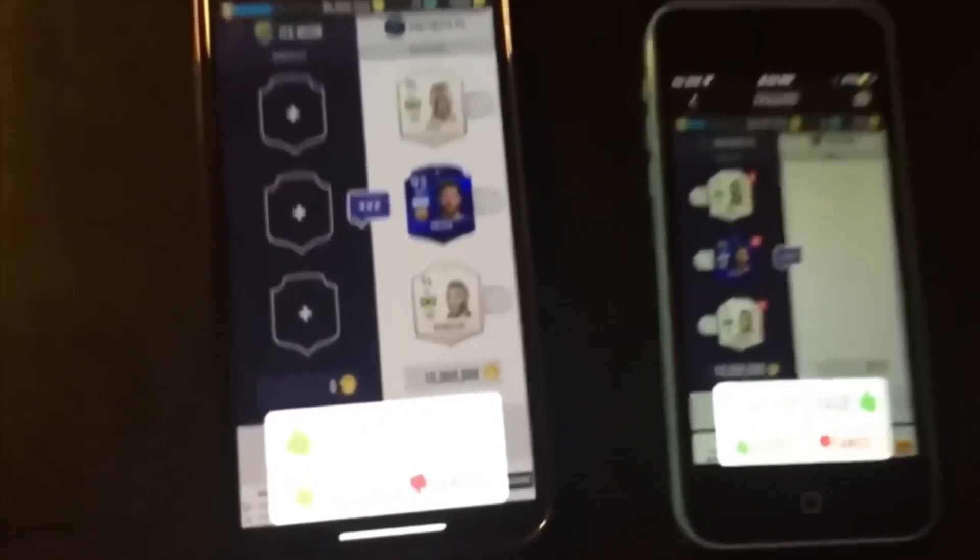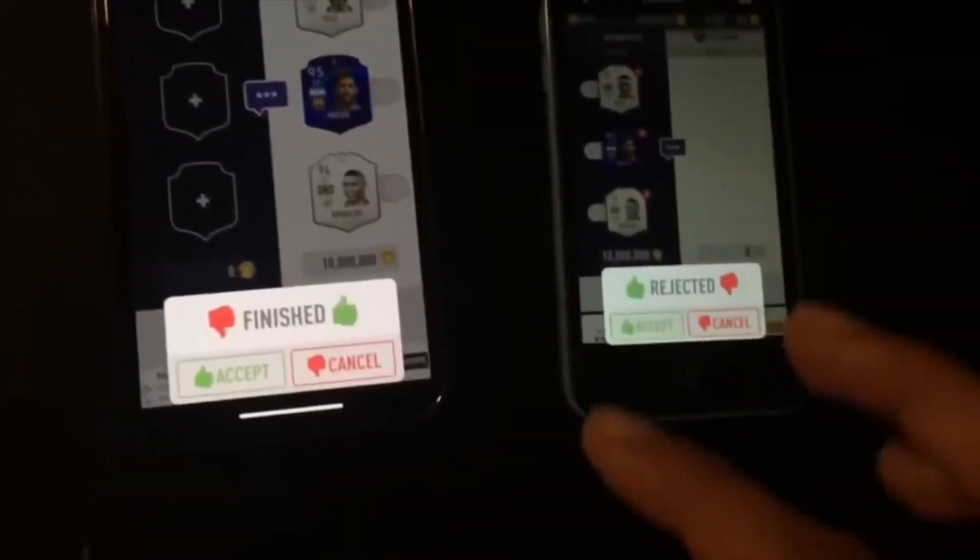I'm going to swipe on both. So you can see this is the receiving one, this is the giving one. What you're going to do is accept on the receiving one, and then at the same time, accept and reject. So you're going to have to accept on here and reject on the other one. Hopefully that made it easier. Let me show you guys again.